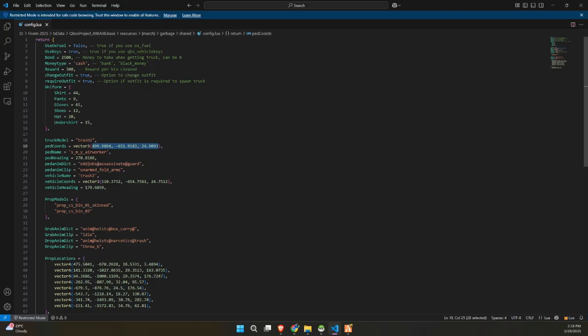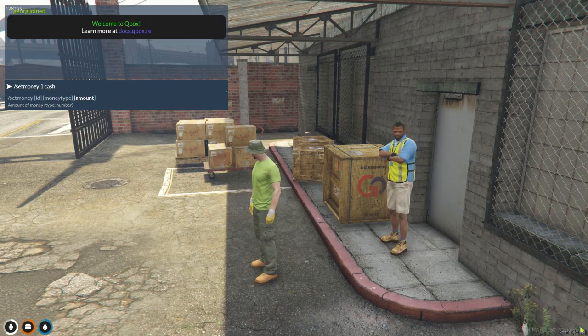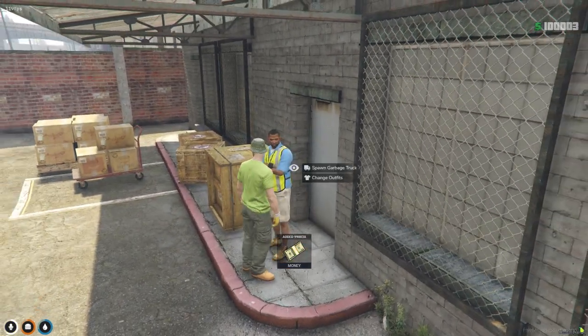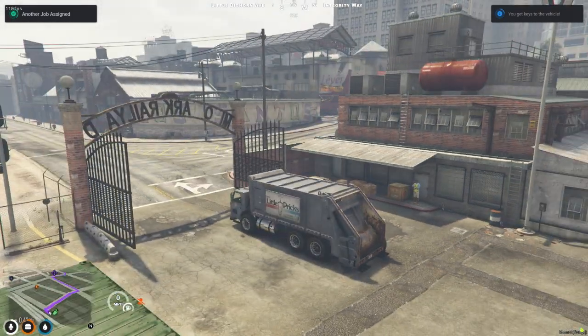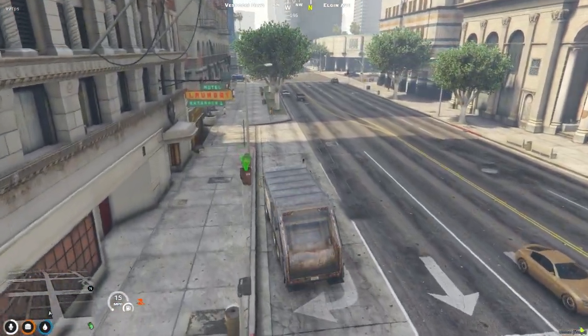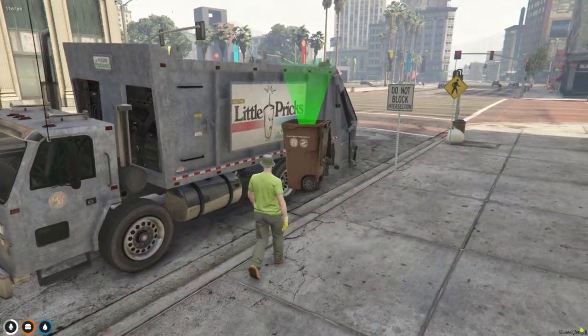Now to test the script in-game, head over to the Garbage Truck NPC. Interact with them and get into your work uniform — this makes it feel super immersive. Next, make sure you have enough money to rent the garbage truck. If you do, the script will spawn the truck for you and set a waypoint to your first trash collection spot. Drive over to the location and start collecting the bins. You'll find multiple spots spread across the map, so there's always something to do.